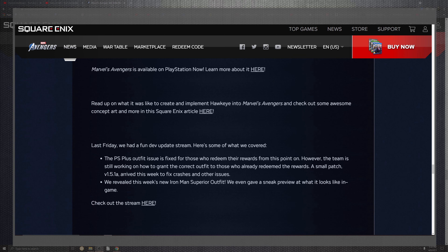From last Friday's dev update: the PlayStation Plus outfit issues for those who redeemed rewards on points — the team is still working on it, so it remains an open issue. There was also a small patch included with these fixes. They've also revealed this week's new Iron Man suits, which have been sneaked into the game.